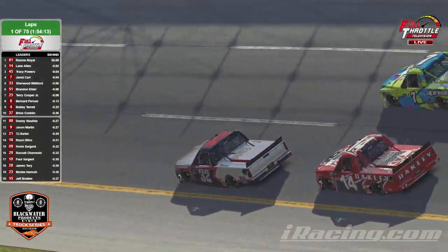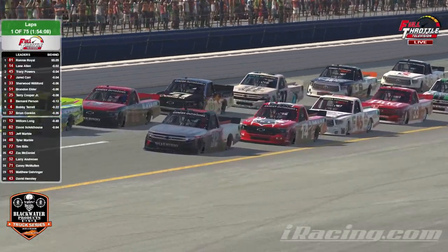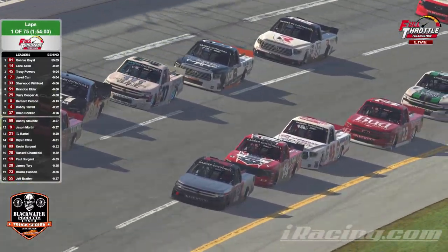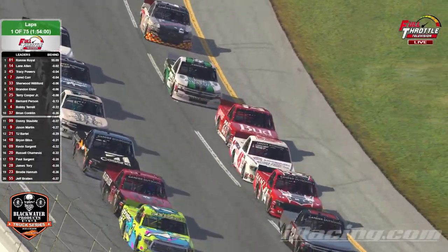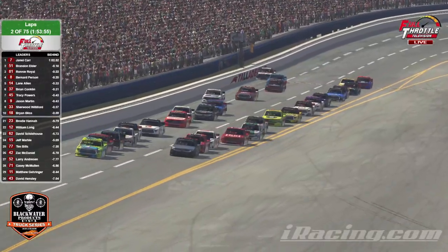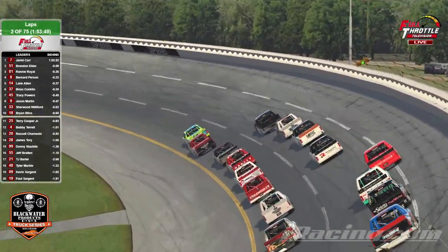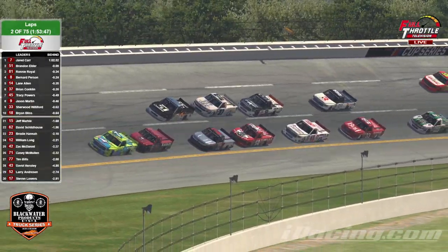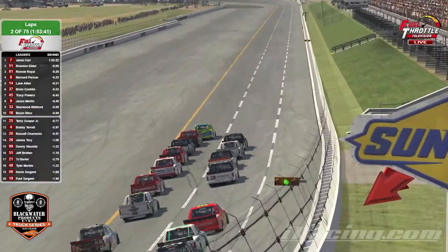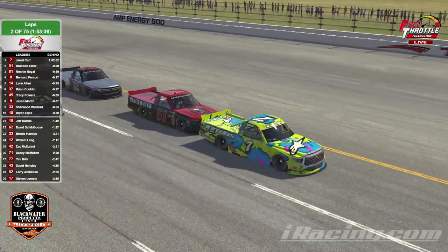We've got Jared Carr up high — already made a move, he's first on the outside lane. That outside lane tonight — we've seen this in other races, particularly with the trucks — the outside lane can really work well here. I generally tend to stay to the outside myself. It looks like the 7, Jared Carr, is actually going to lead that lap and then cut straight down to the bottom, cutting off that bottom lane. Jared Carr has been much improved as of late — maybe the last month or two — really showing great strides and starting to click here at Full Throttle Sim Racing.